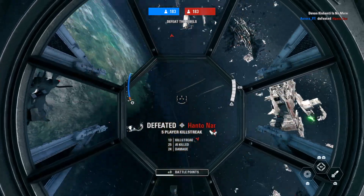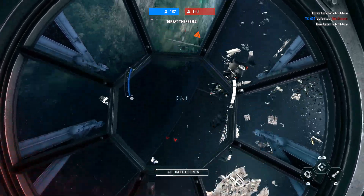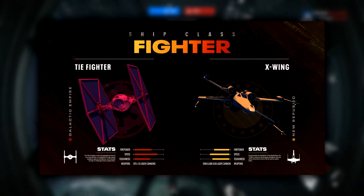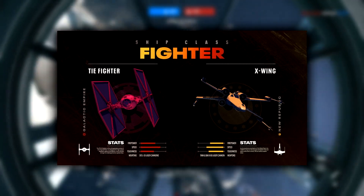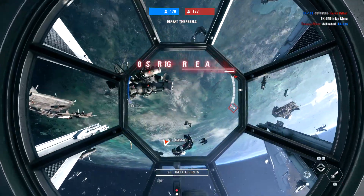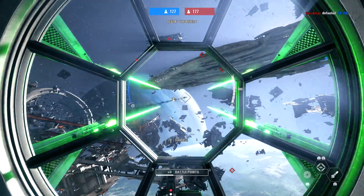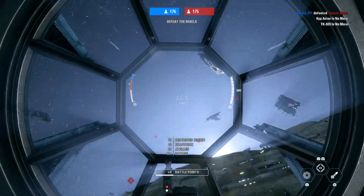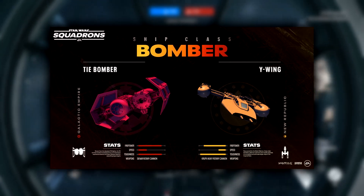With all these options you get to immerse yourself in the pilot seat completely and feel the connection to your starfighter. There are four legendary starfighter classes in the game. The fighter class is the most flexible and a great choice for rookies and aces alike. The X-wing, one of the most known vehicles in the Star Wars universe, is the workhorse of the New Republic — packing a good balance of firepower, durability, and maneuverability. The Empire's TIE Fighter is more agile than the X-wing and versatile enough to serve in multiple roles.